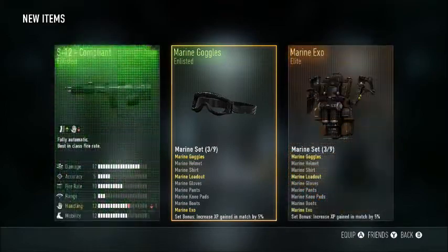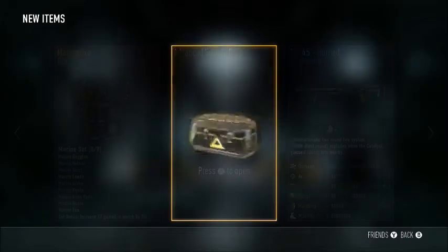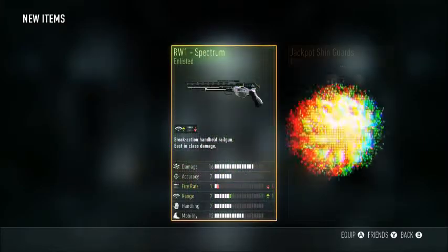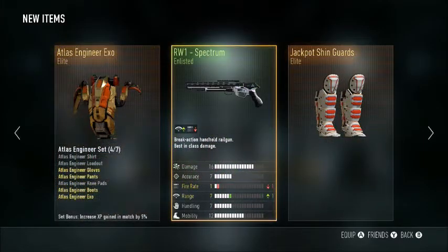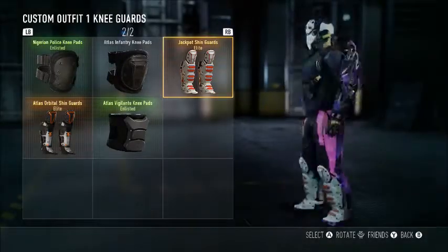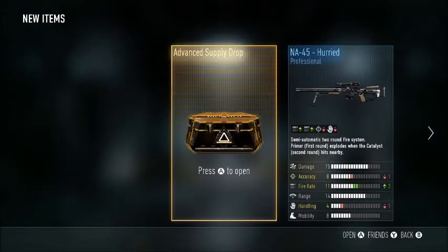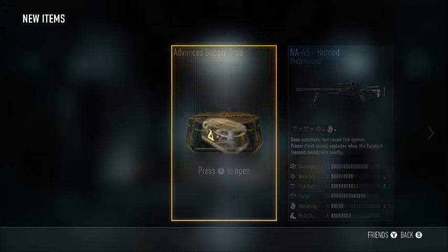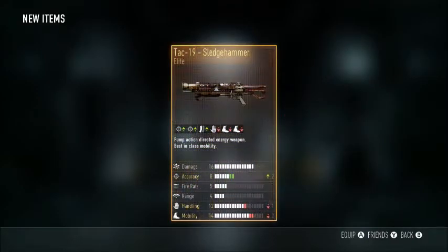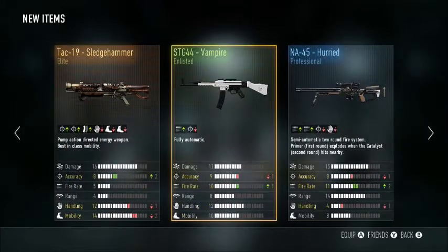Got three more. Rubbish one. I'm expecting two more. Elite, Elite - Jackpot Machine Guards, looking pretty cool, I think I might play with this myself. I've got the last one. Close my eyes. Elite - Attack 19, Sledgehammer and an STG 44 Vampire.